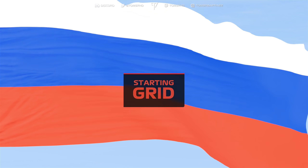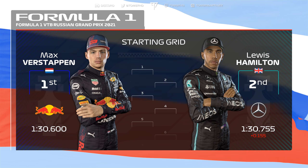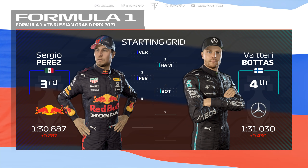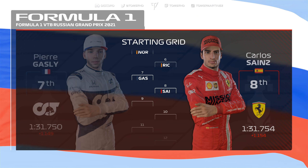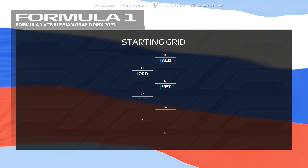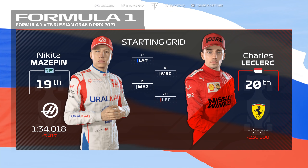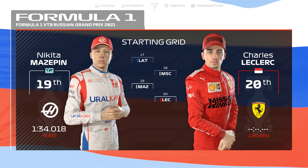Here's the grid order: Max Verstappen on pole, Lewis Hamilton on the front row, then Perez, Bottas, Lando Norris and Ricciardo, Gasly, Sainz, Tsunoda and Alonso, Ocon, Vettel, Lance Stroll and Raikkonen, Russell, Giovinazzi, Latifi and Mick Schumacher, Mazepin, and Charles Leclerc completes today's grid order in P20. It's almost time for lights out.